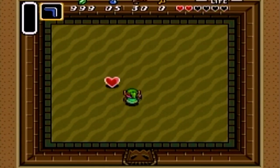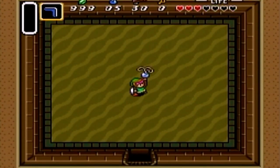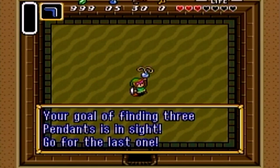With that, you defeat him, get a heart container, and... you got the pendant! You won the Pendant of Power. My bad — I thought this was the Pendant of Wisdom, but it's the Pendant of Power. Your goal of finding three pendants is in sight — go for the last one!